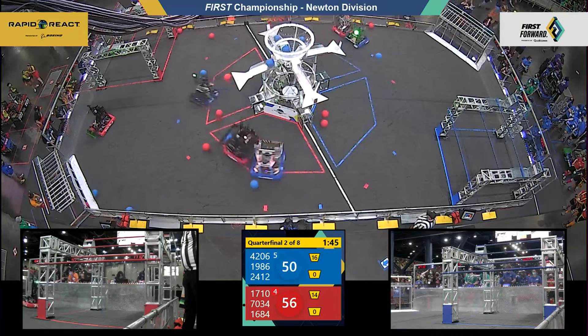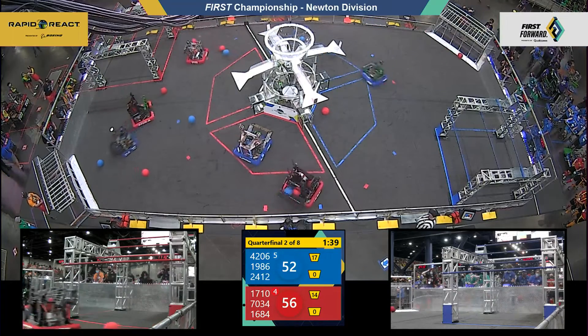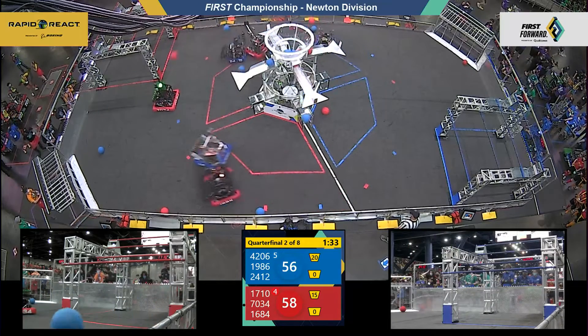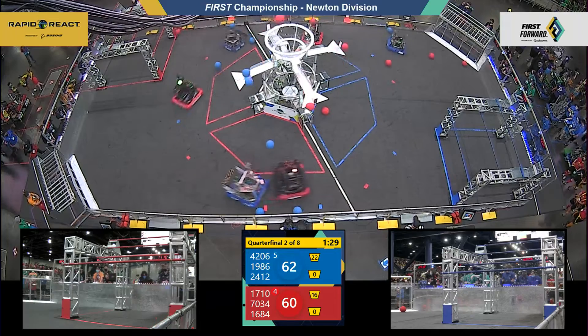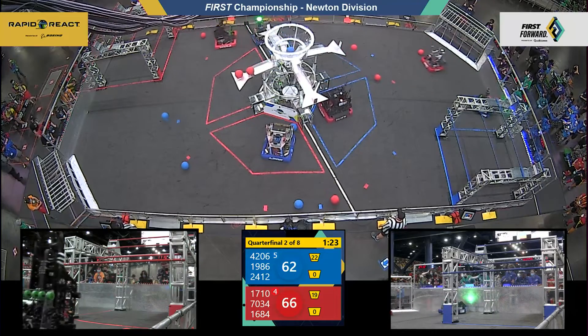From up close at the base of the hub, the Robo-Vikes — Ronan getting it done. Blue Alliance keeping it close. 1986 is Team Titan delivering two pieces of cargo, working in concert with alliance partner the Robo-Vikes, 42-06.